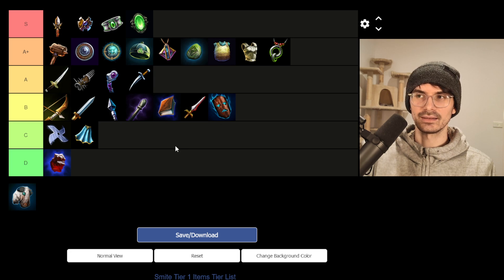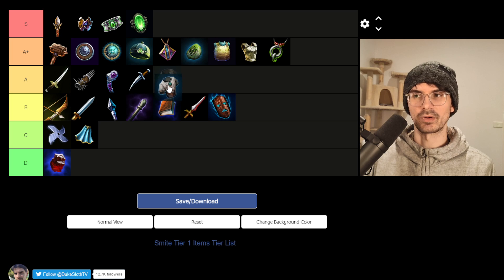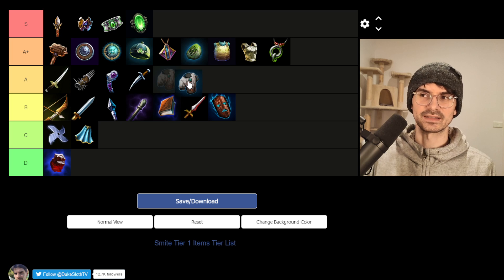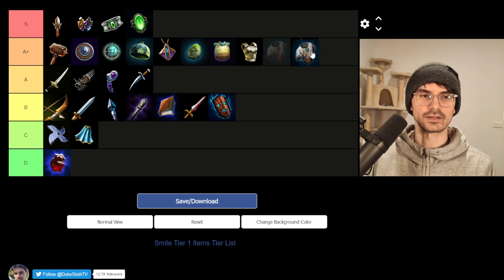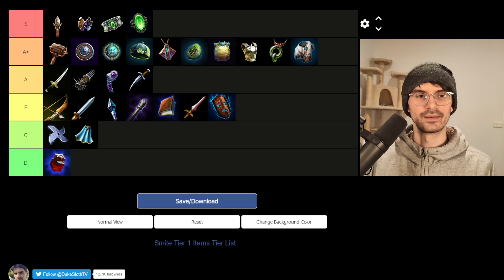And then we have Iron Mail — 75 health and 10 physical protection. Physical protection is a little bit more valuable in early game. Same price, 650 gold — it's a little bit weaker if you're looking to specifically counter out an enemy. Some of the upgrades are harder to make work in solo. But these items have a little bit more flexibility because both have a solo option and a support option. If you go into Mystical Mail, that is definitely an option now too, which I think we might see a lot. So you can see we have a lot of A-plus items.